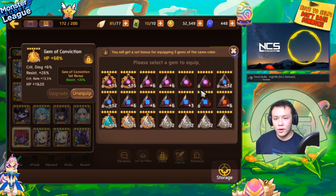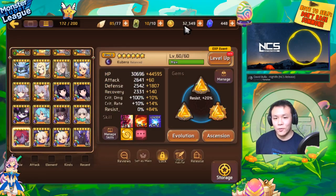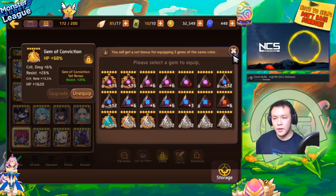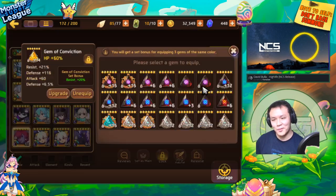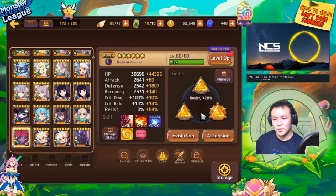I currently have her on HP, HP, Defense on a Conviction set. Unfortunately, right before the video, I prepared about 3 million gold to upgrade all my gems to plus 15. I was actually unable to do so — this one is plus 15, but this one and this one are only plus 14. So I have decently high resistance — 1% away from max. I think it's good enough. I could have gotten like just 1% more roll, but it's already almost the highest roll, so it's pretty good.